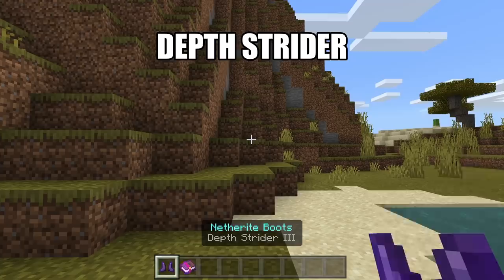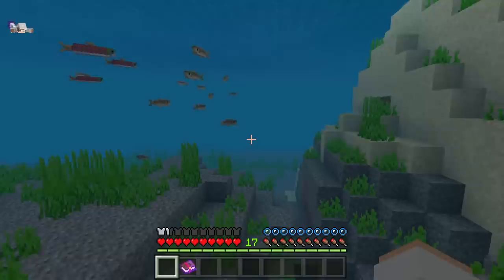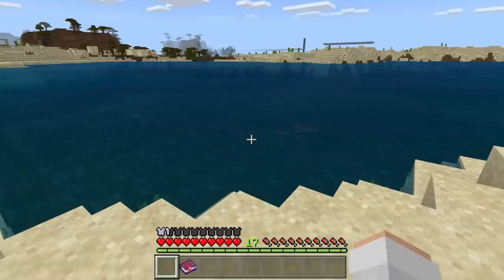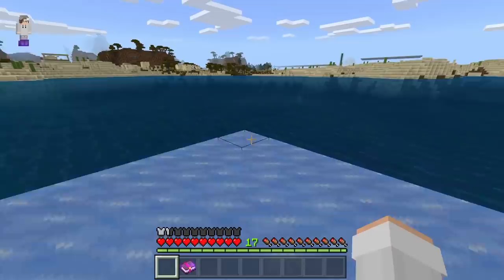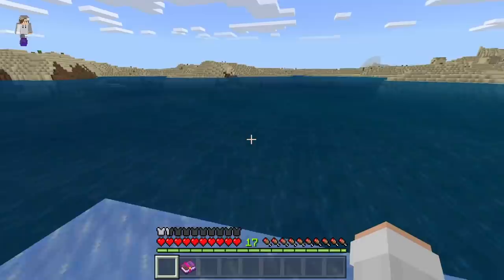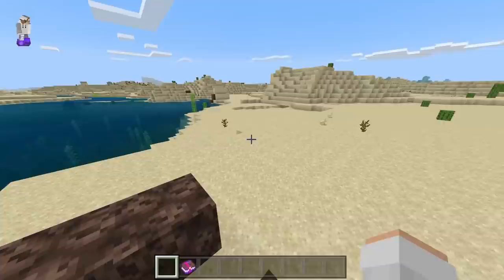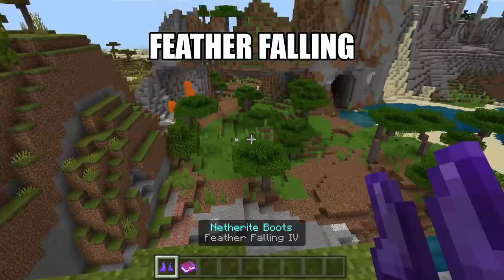Depth Strider can be applied to any boots except for boots that have already been enchanted with Frostwalker. Wearing Depth Strider boots will allow you to swim faster underwater. Frostwalker can be applied to any boots except for boots that have already been enchanted with Depth Strider. Frostwalker boots will cause an ice trail to be formed around you whenever you walk on water. As you guys can see here, the ice trail will melt as you walk forward. Soul Speed can be applied to boots. It will allow you to walk at a faster rate whenever you're walking on soul soil or soul sand — as you guys can see here, you will walk much faster. Feather Falling can be applied to any boots. It will reduce the amount of damage you take whenever you fall.